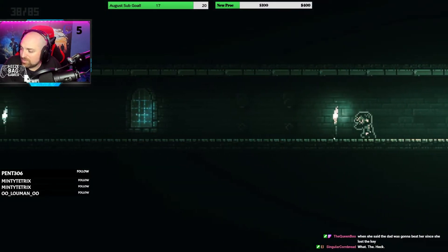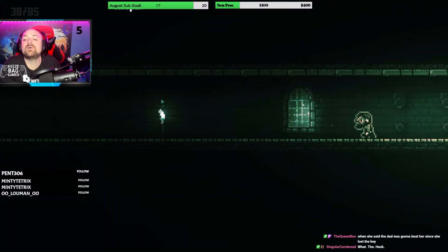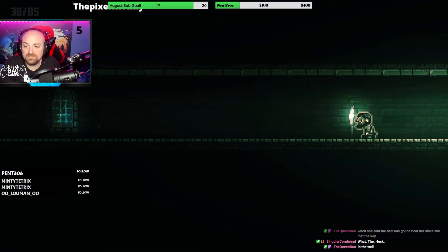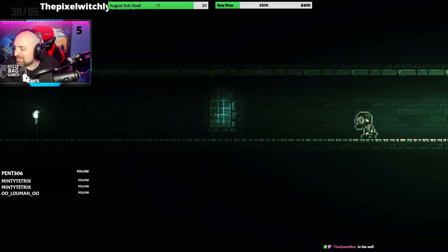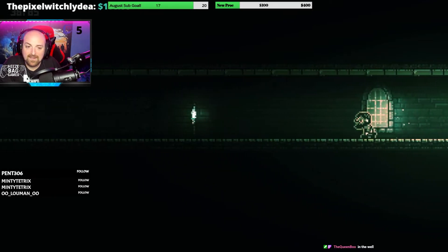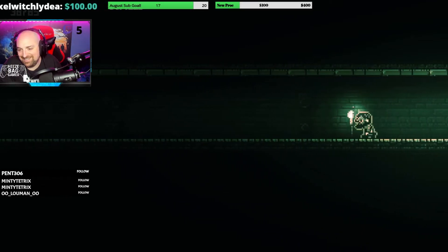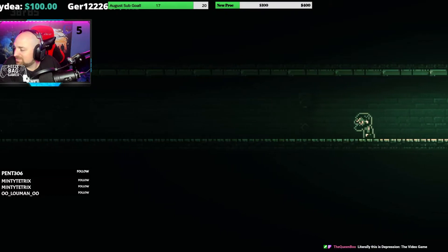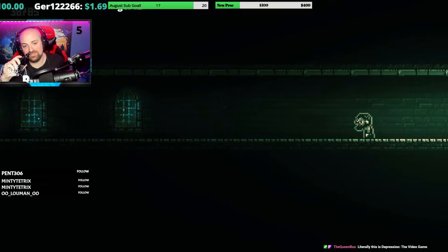I said the dad was gonna beat her since the beginning. Oh, the key to that door! I know what you're talking about. A long hallway of sadness. Talking about Baruna — yeah, the key in the well. This game is great! Depression: the video game. The collapse of a family: the video game.